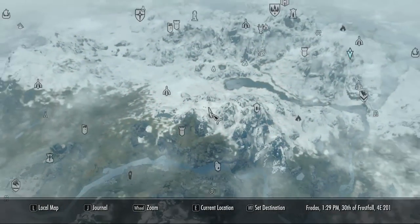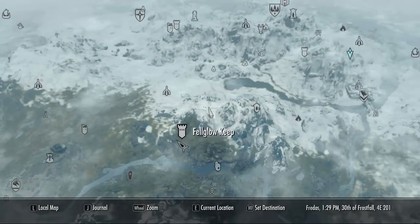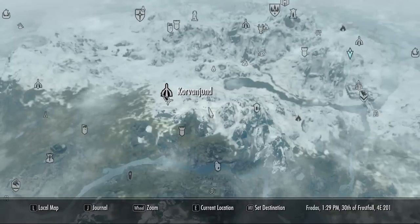Hello YouTube, this is a tutorial on how to get the Dragon Priest Mask. This is Kurosis, we're about to fight, and he is found at Shearpoint, near all of those places.